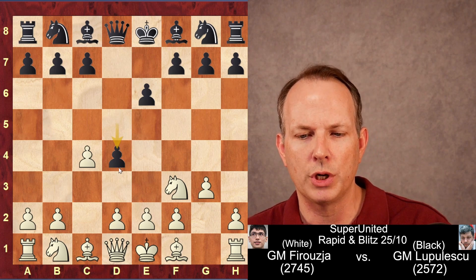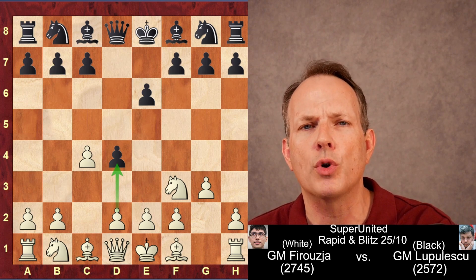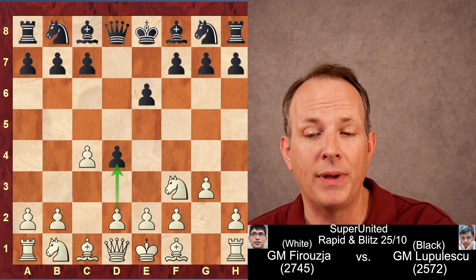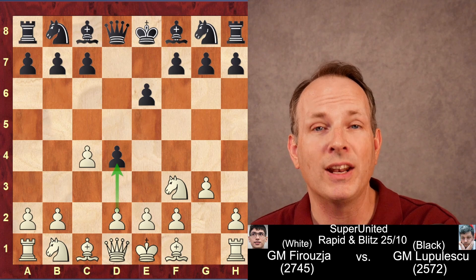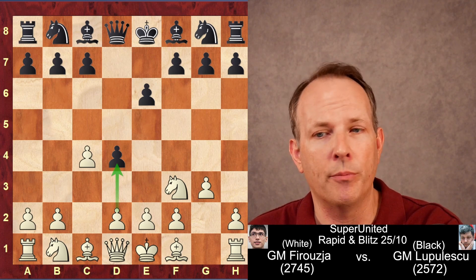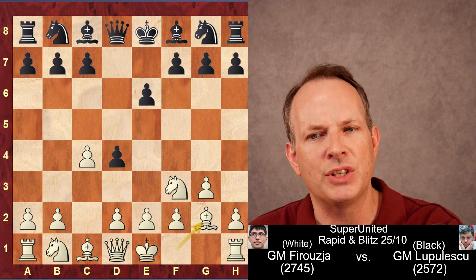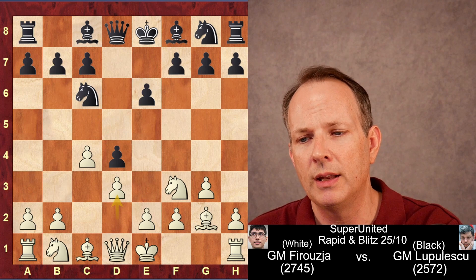D4 prevents Firouzja from playing D4 himself and black gains space. This also scores pretty well for black, actually. And basically you have a reversed Benoni — white is playing the side in the modern Benoni. Bishop to G2. Now knight to C6. You could also play C5 using the pawn to defend D4. Knight C6. D3.